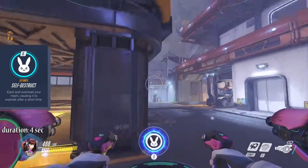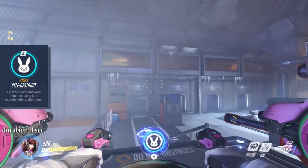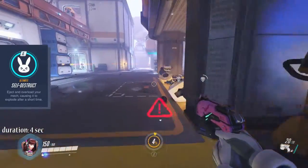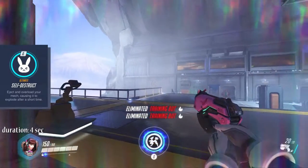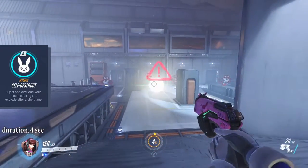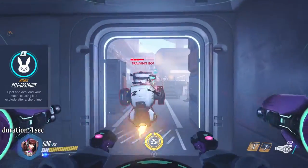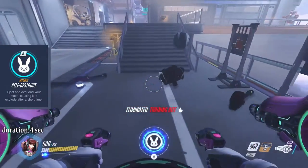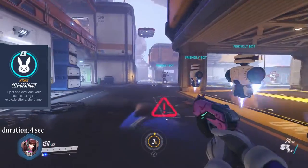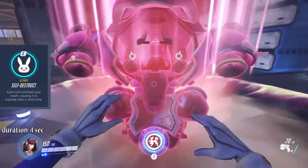D.Va's ultimate ability, activated while in the mech, is Self-Destruct. Upon activation D.Va will leave the mech, which charges up for 4 seconds and then explodes, dealing devastating damage in a wide radius. If you hesitate getting away from it, you will not survive the explosion. It is possible to use your boost and then activate the ultimate, letting you escape while the mech travels further for the rest of the booster's duration — that helps you stay out of the kill zone. Once the self-destruct is done, you can instantly call the next mech.